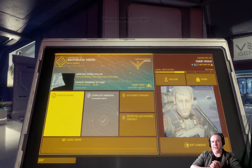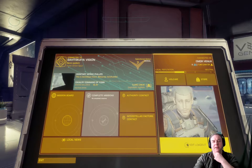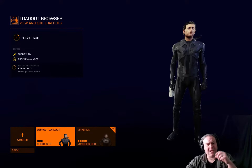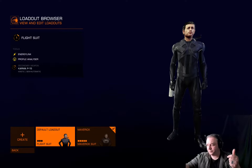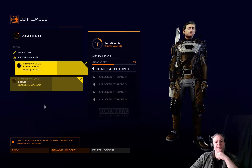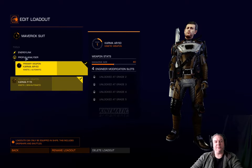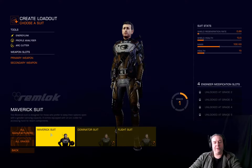Here we are at the terminal and I've brought myself the dominator suit, so I want to create a new loadout. Going over to the edit loadout tab — I've already got two. I've got one for the default flight suit, which is given to you to start off with, and for that you get the energy link and the profile analyzer as tools, and the Karma P15 as your sidearm. Once you build up some money you can buy the next suit up, which is the Maverick — it's a support suit and you can buy a much heavier weapon. The Maverick suit comes with the energy link, profile analyzer, and the arc cutter.